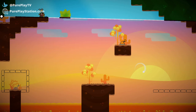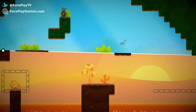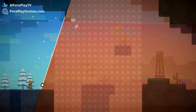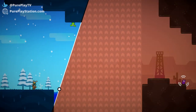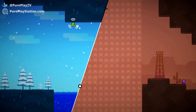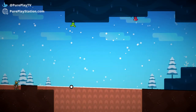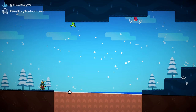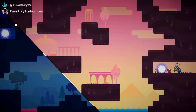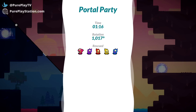Luckily, WorldSplitter is built in such a way that dipping in and dipping out isn't so bad — in fact, it's probably the best way to play. Each level is self-contained, and WorldSplitter can be picked up quite quickly. Playing for five minutes or five hours doesn't really matter depending on how much WorldSplitter does it for you, and this pick-up-and-play aspect serves WorldSplitter really well. Although I didn't sit down and play WorldSplitter for long periods of time, I enjoyed having something I could jump in for a quick 10-15 minutes while still feeling like I was making some progress.